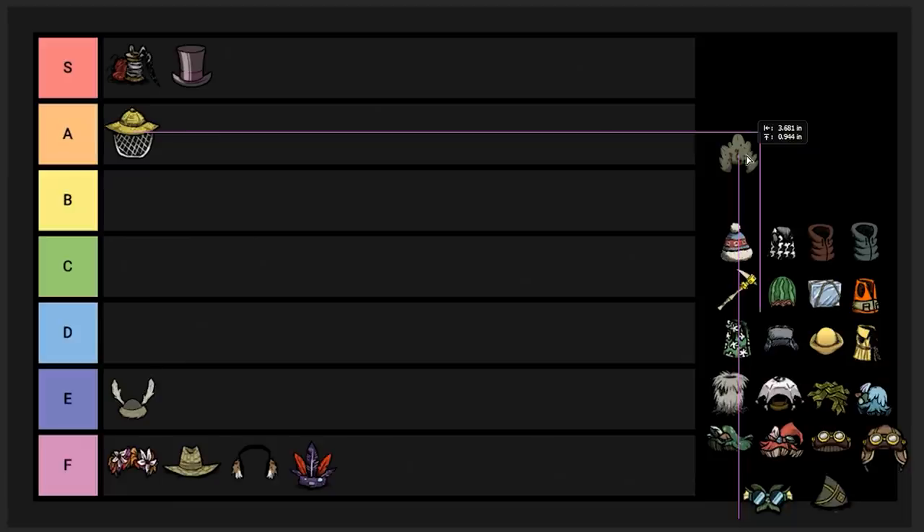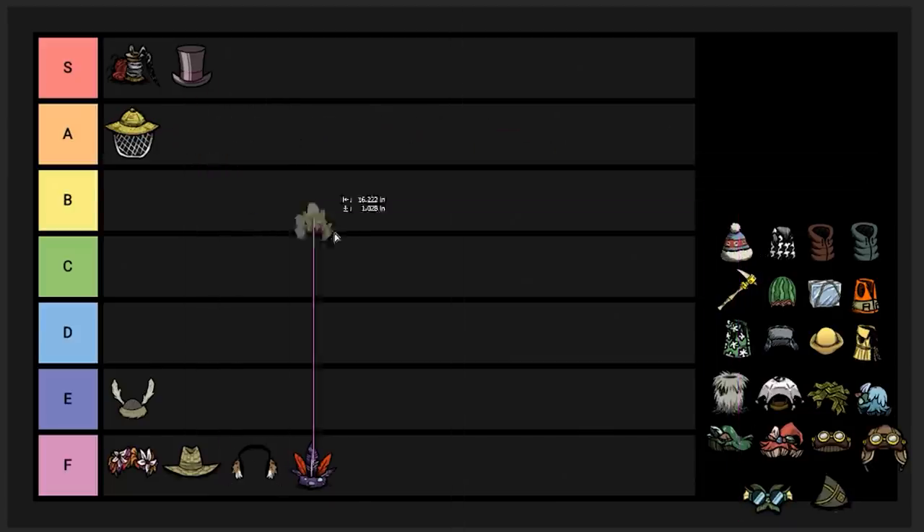Bush hat. This can be used for certain farms like the Bee Queen farm, which they've actually nerfed heavily in more recent updates by making the Bee Queen more aggressive to players. Before that nerf it would have been an A tier item, but now I'm going to put it in B tier. It can still be used usefully in quite a few situations, but it's kind of niche even for those situations — they're pretty late game and at that point you have other options.